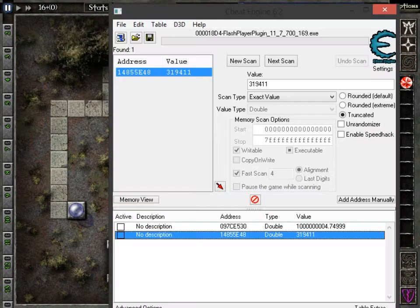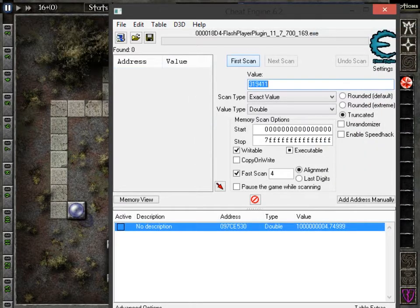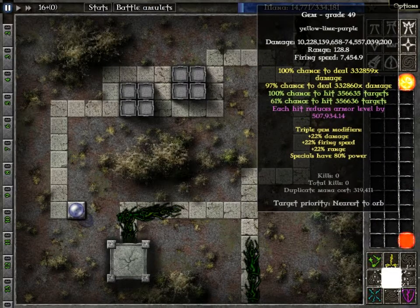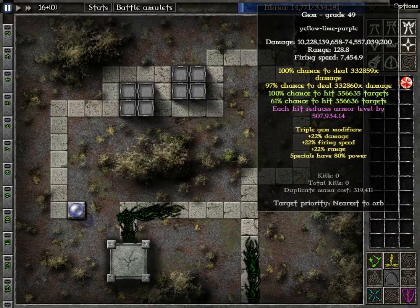Every time you just go back, delete your previous record, new scan of that same number, find the value, double click it, change it to one, hit okay, and level it up. We now have a level 49 gem capable of doing 10,228,139,658 minimum damage, with a 100% chance to deal 332,859 damage, a 100% chance to hit 356,635 targets, and each hit reduces armor level by 507,934.